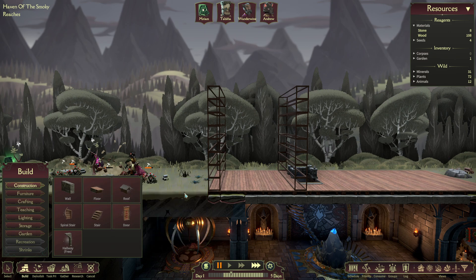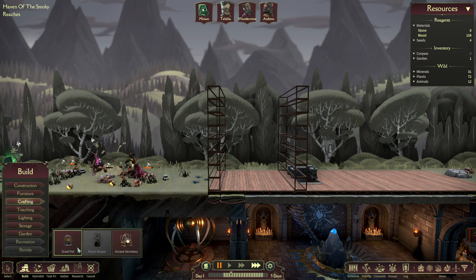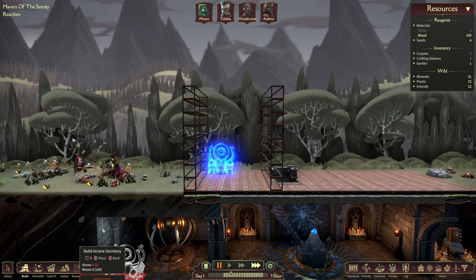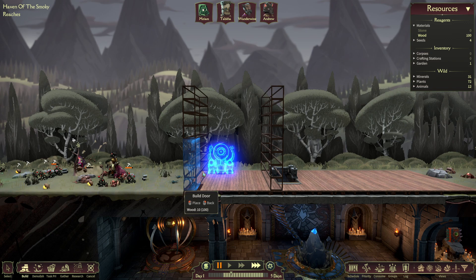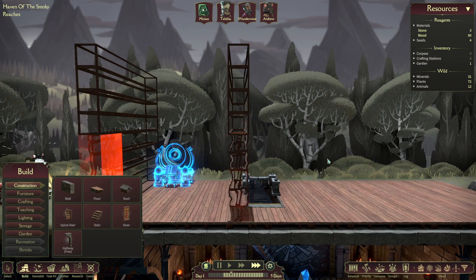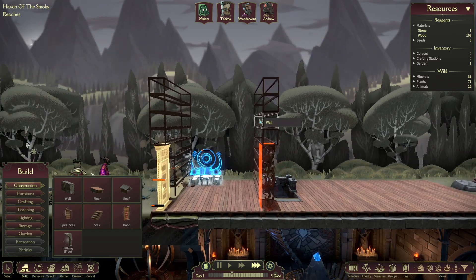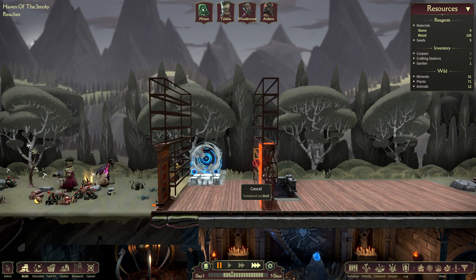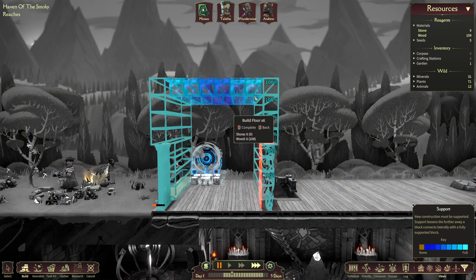We'll do the crafting center here and start with the arcane sanctuary. I like to pause it because you want to put in the doors as soon as possible before they start building the wall — the doors always go at the end. I think that's probably way too high, but I've got to go at the very top. We'll build the floor — it's going to be a strange looking layout.